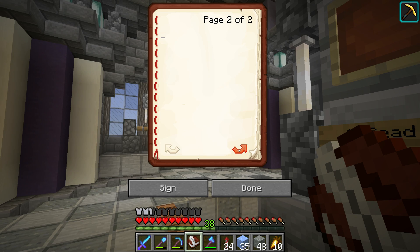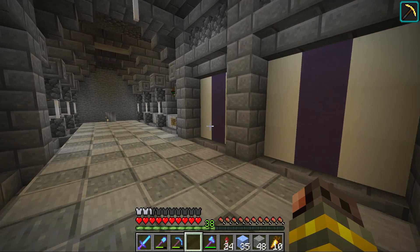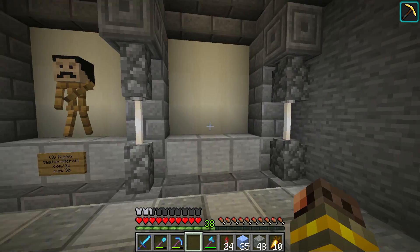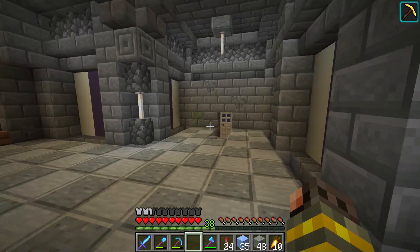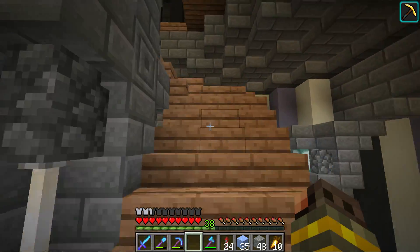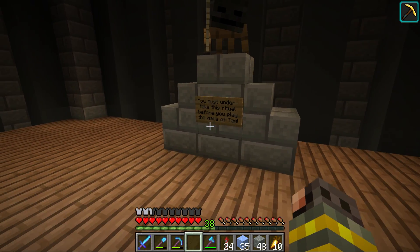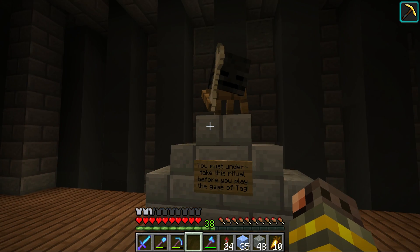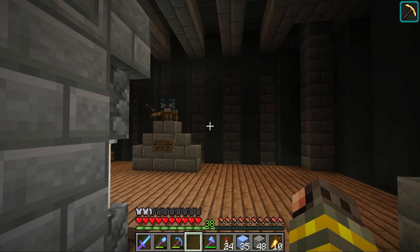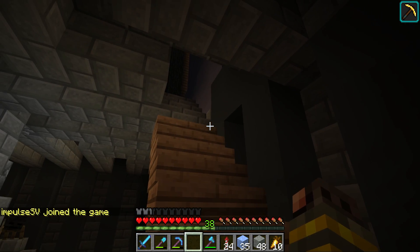Reading the sign: 'Dear hermit, welcome to the Tag HQ. This monument was constructed to guide players through the rules of the game, conceived by Grian. If you are tagged, head upstairs to learn the history of tag.' I am tagged so I need to head upstairs, but I want to see if my moment is here — when Grian dive bombed me. Okay, let's head upstairs.